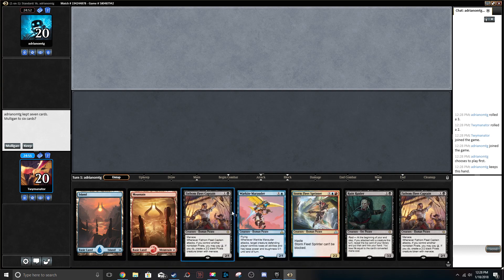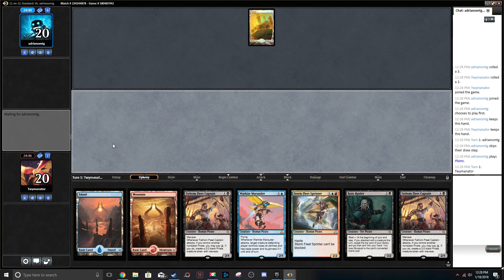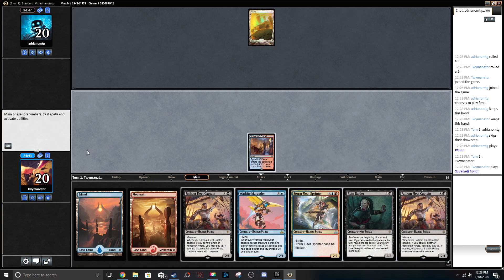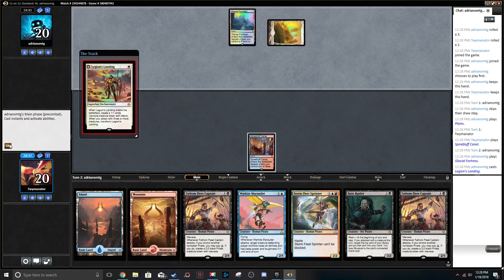We are looking at our hand here. We're gonna keep. We're missing that black mana, but it shouldn't be too hard for us to get. He plays a plains and passes. We get Spire Bluff, so we'll play Spire Bluff and pass. We need a black, mostly for Ruin Raider.